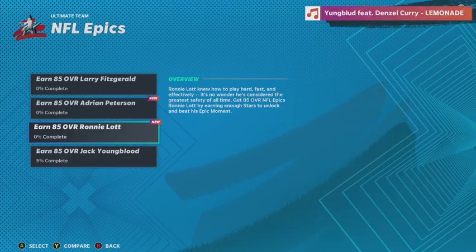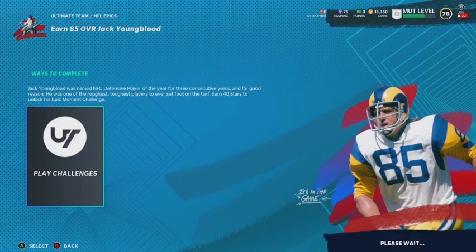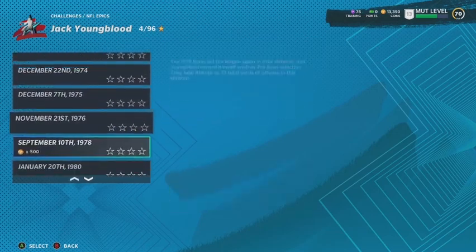I've gotta get every good D-lineman, and plus Jack Youngblood — he's not that bad. The challenge is not that hard. I started one yesterday; you've got like 24 challenges and you've got to get four stars in each.